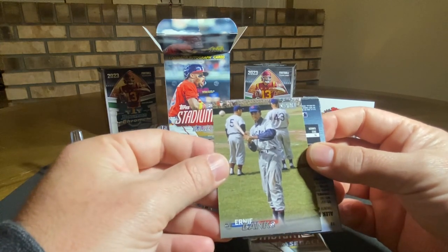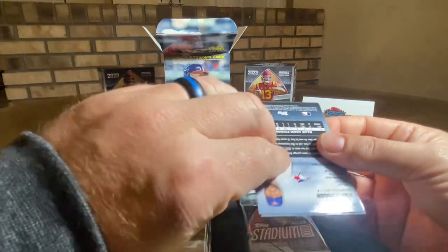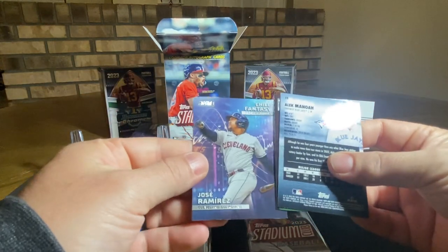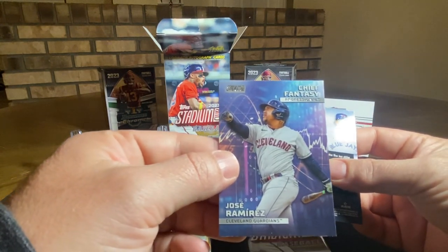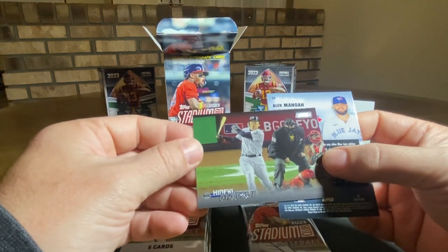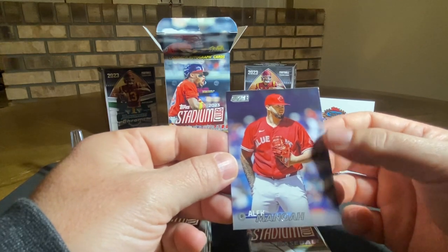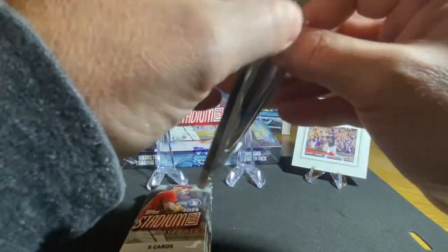We got an Ernie Banks old card there, Chicago. All right, we got a Hunter Greene, Cincinnati Reds. Jose Ramirez — chief fantasy professionals — the Guardians. We got a Hideki Matsui, Yankees. To finish off this pack we got an Alex Manoa, Blue Jays. All right, looks like we got five packs left.